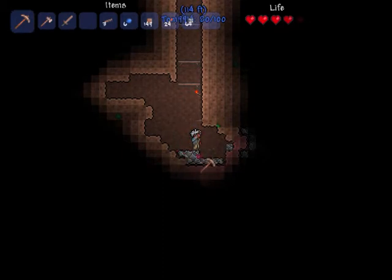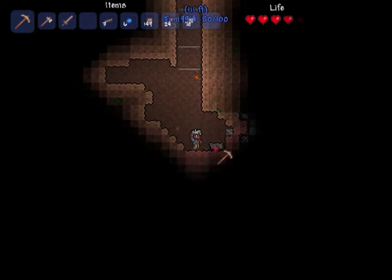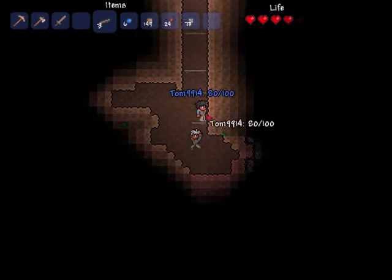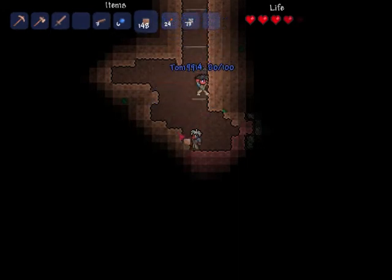There are three zombies outside and one of them's punching our door down. Come and make me a platform and I'll slay it. I've only got two platforms left — I've got some platforms. We can jump on that.